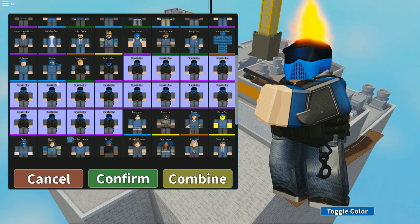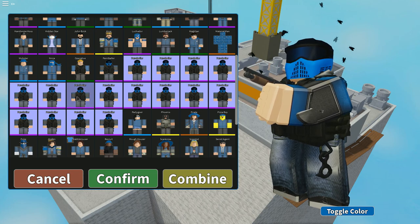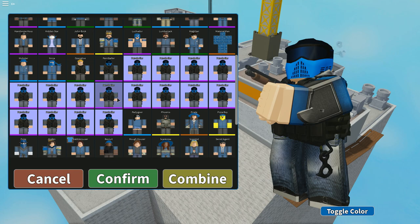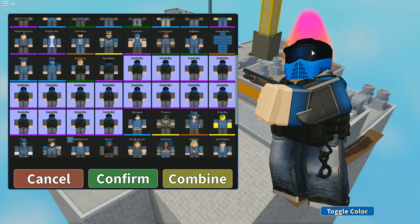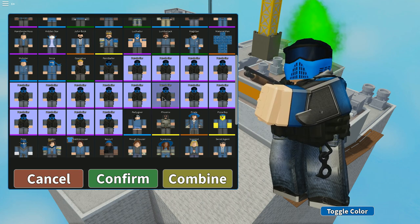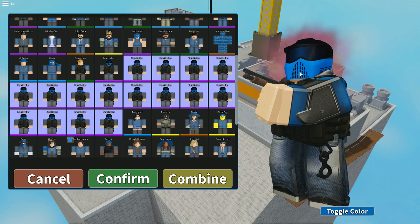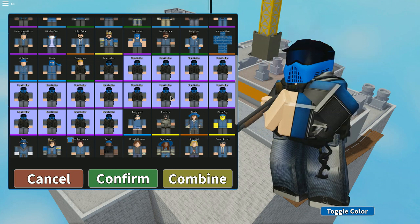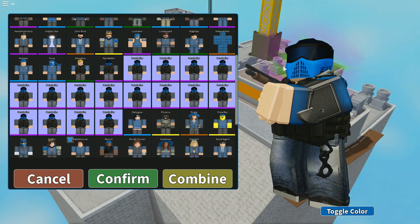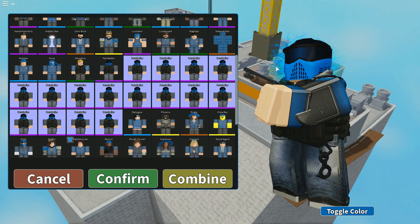This one is Green Lava Lamp — the fire is more of a cone shape compared to regular fire. This one is Dead Flies — okay, that's disgusting, nobody wants that. If you get this Unusual you're better off not using it. This one is Nuts and Bolts — also pretty bad, but probably better than Dead Flies floating around you. This one is Red/Orange/Purple Lava Lamp — three colors in one, looks pretty dope. This one is Green Fire. And this one is Pink Gravity Hole.